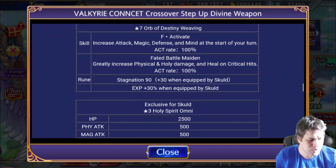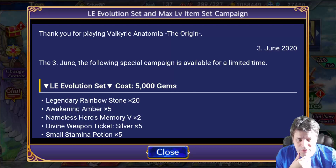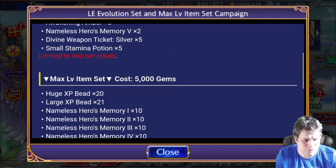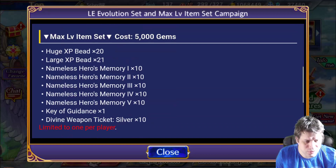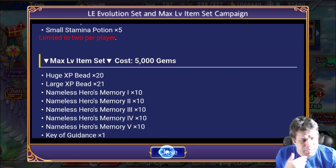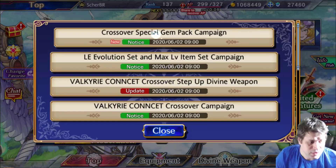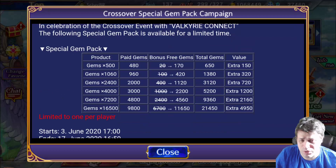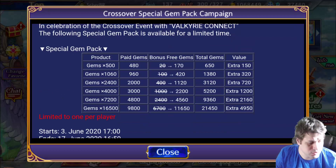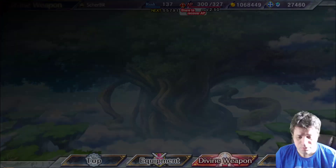Let me finish reading all the notices. We also got this LA Evolution Set and Max Level Item Set campaign — you can purchase some of these packs. The LA pack is very nice for people that want to compete in Tears Arena or just get stronger because of the new caps. I think it's always a good pack, but only for people that spend. People that don't spend probably get more by saving their gems and summoning for new characters. We also have some new gem packs to purchase — I think this is the same max discount they had in past months.